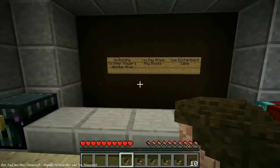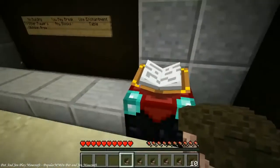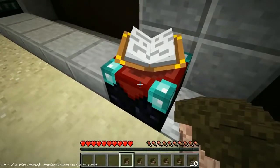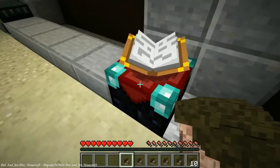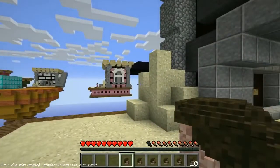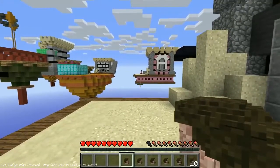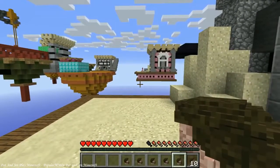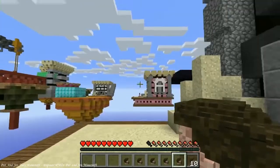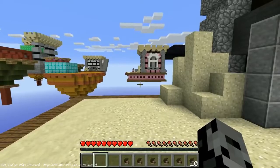We are not allowed to build to the other player's obsidian area, but we can break any blocks. We can also use the very sad and lonely enchantment table - I've never used it before. We do three rounds, best out of three, so if you win two rounds you are the winner. I'm fine - there's nothing I can do about coughing once this round starts.